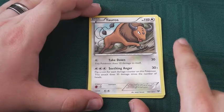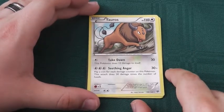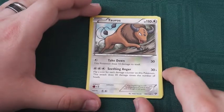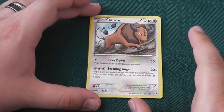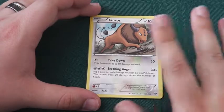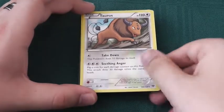Nice little combination between the two abilities. You damage yourself with Take Down, and you have the potential to do a lot more damage with Seething Anger. Potentially useful way to take out a big bad Pokemon that your opponent tries to bring into play while you've got Tauros out. Other than that, I'm not entirely sure how much play it'd see.